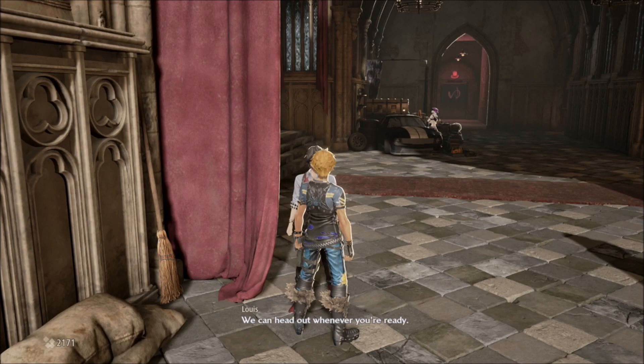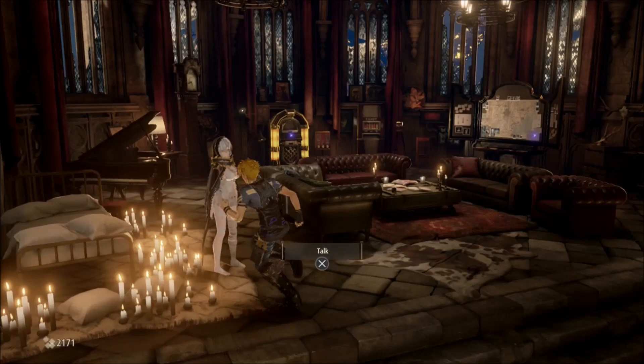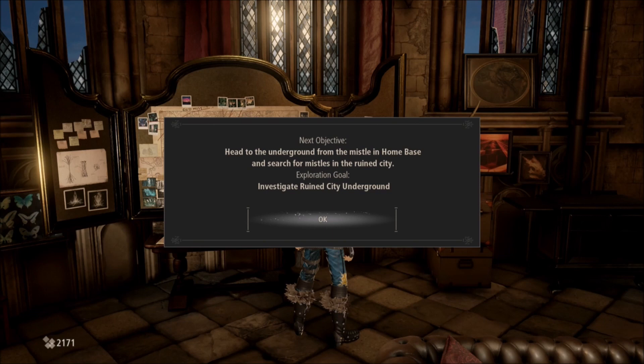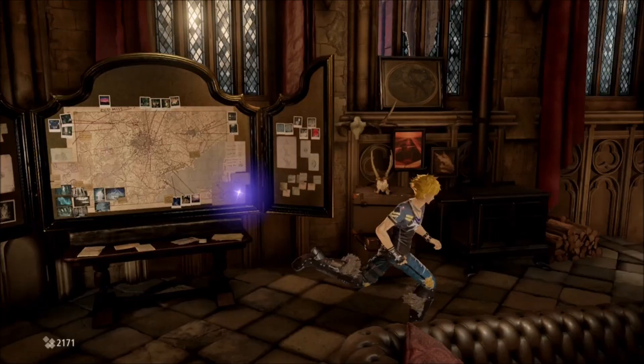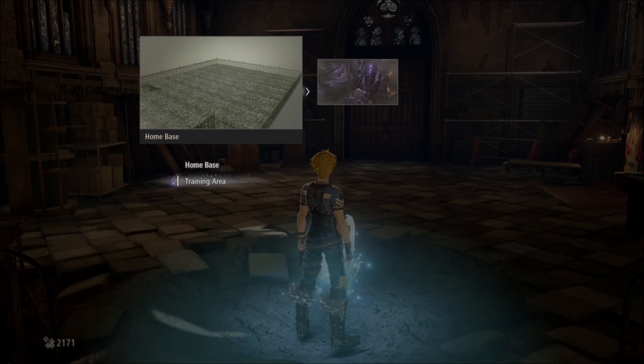I kept talking to everyone, saying to leave, and then they would say we're ready to leave whenever you are, but nobody would actually go anywhere. I then explored every single nook and cranny. I went to all the doors looking for an exit — no such luck. So I go to the map, which has a clue, and it says to go to the save point and select the underground city from there. So I go and look at the teleport list, and guess what? It's not there. At this point, I'd been dicking around in the home base for over 45 minutes and I was over it. I was having no fun whatsoever, and I just said, screw this.